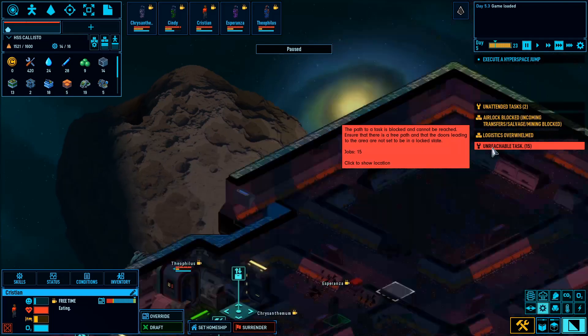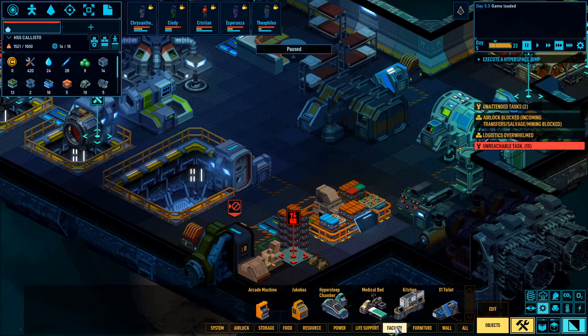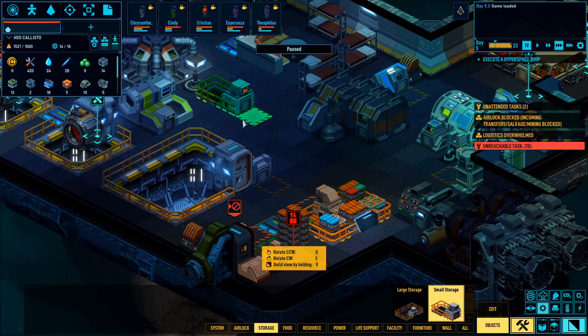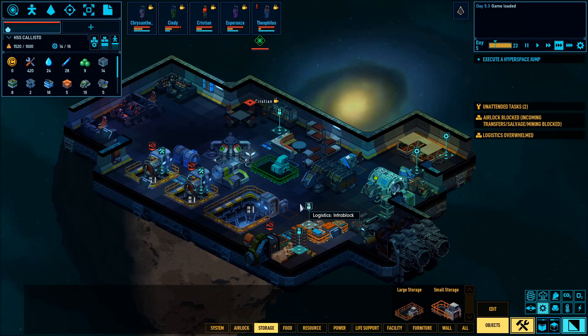There's an unreachable task. I'm a little concerned they're not going to be able to get back into this ship. Let's build another storage facility. We don't have a lot of space, so I'm just going to set it right... This ship is so disgustingly, overwhelmingly bad — there's just clutter everywhere.